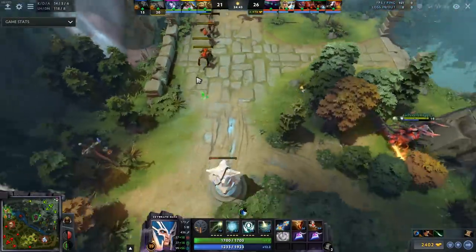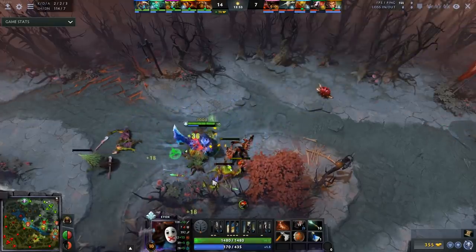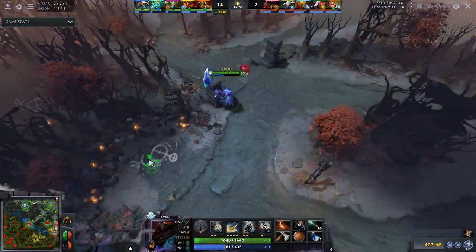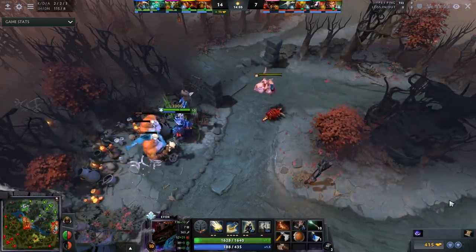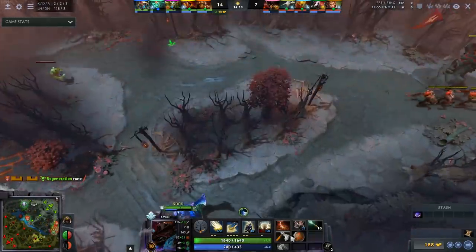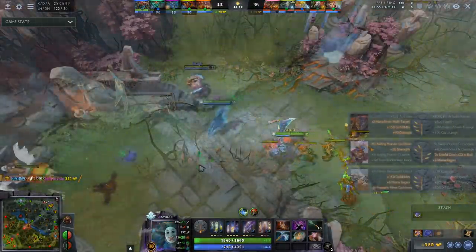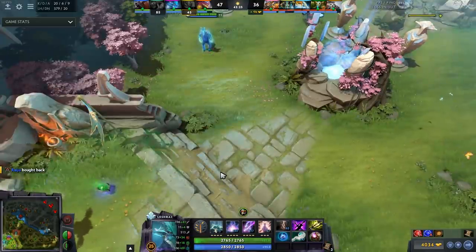Mask of Madness — this item is literal garbage. It makes you super squishy, silences you, and while it has a niche on certain heroes, it's actually okay on Spectre and Medusa. But if you're not playing Medusa or Spectre — those are like the only heroes that come to mind that can benefit from this item — otherwise even Void I would recommend staying away. You turn it on and you're basically squishy to everything: spells and physical damage. It's a disaster of an item.